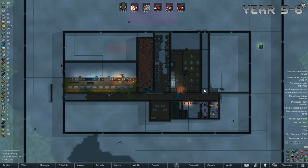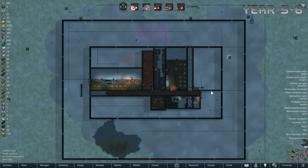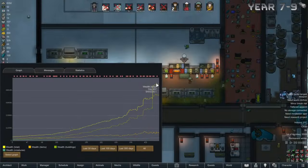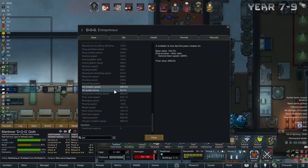Here is our beautiful base after another 2 years spent on the rim. I feel like we've expanded quite a lot, and it's getting difficult to defend from the raiders because they come from so many different angles now, and it takes Dog forever to walk from one side to the other. It's been a few years and we are now worth half a million. Dog Ear has also become a sculpture-making god, pumping out legendary after legendary.